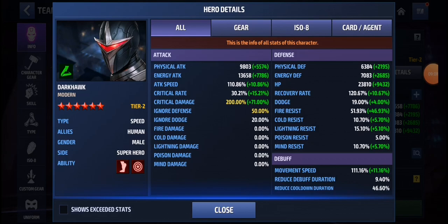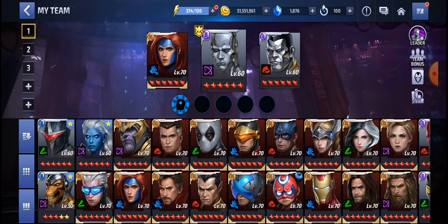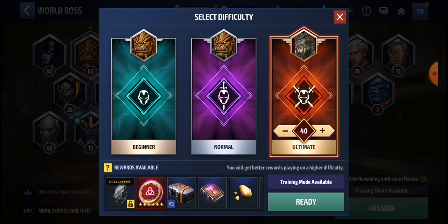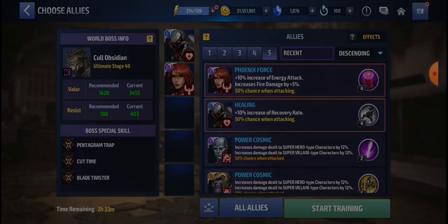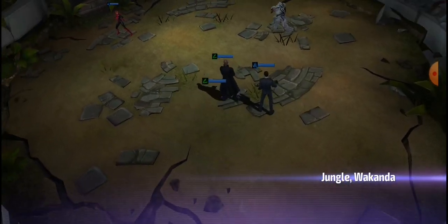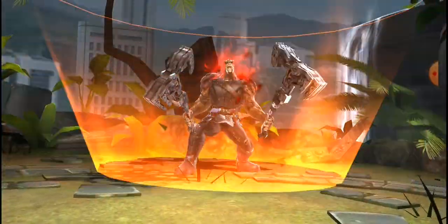He has max ignore defense and max critical damage — he's almost over-capped on ignore defense. I'll give him some cooldown Urus but I don't know why his damage is so low. He's a speed type character but deals energy damage, so I don't think he'll perform well against Proxima.